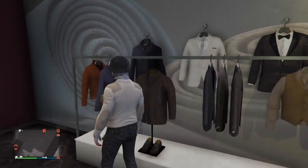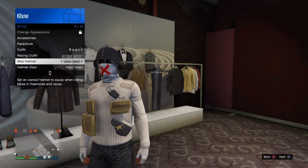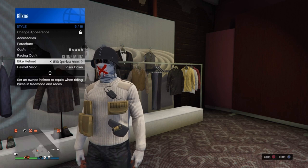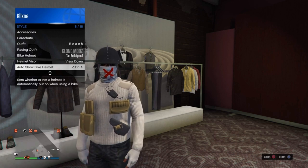Open up the interaction menu, go to style, and where it says bike helmet scroll over to the tan bulletproof helmet — you will need to have it purchased. Then go down to 'auto show bike helmet' and make sure it's on.